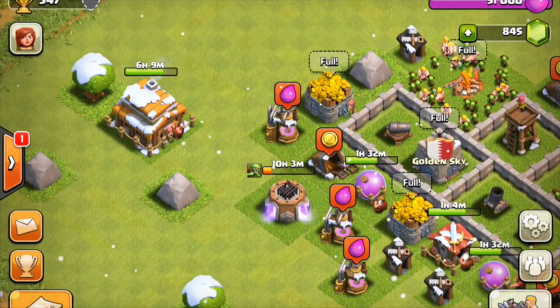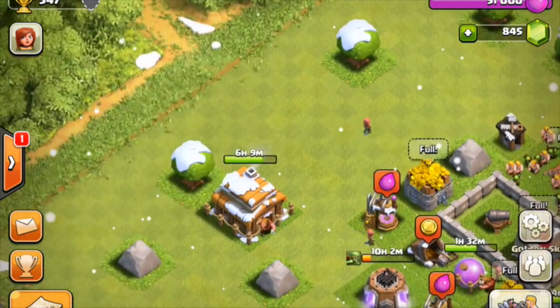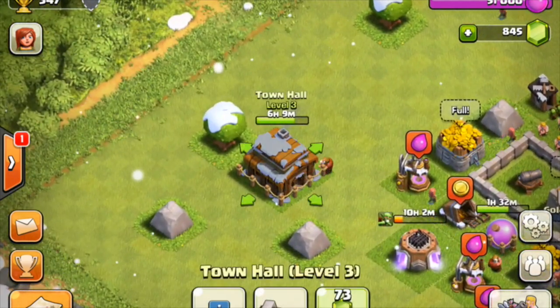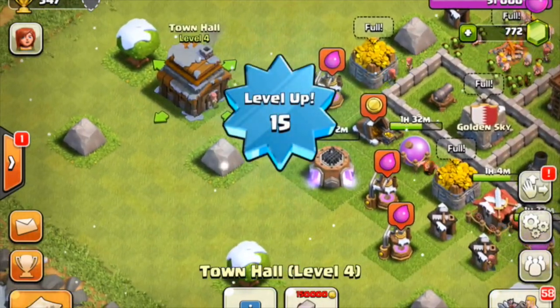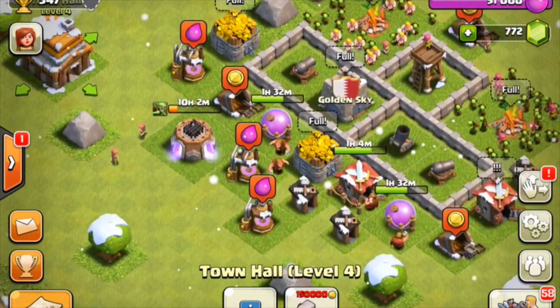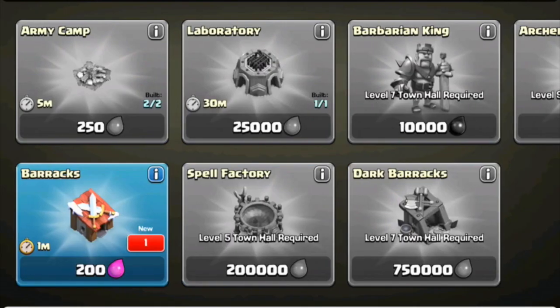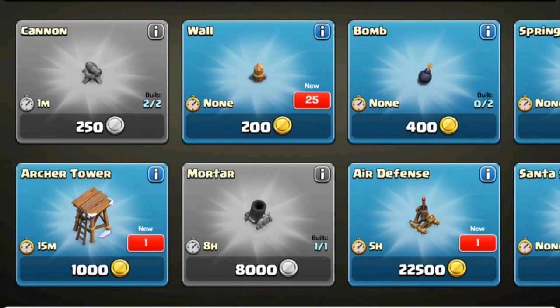We're going to be doing a bit of upgrading right now because this upgrade is going to finish when I'm asleep, and it's absolutely pointless doing that. I've got full tanks of gold and full tanks of elixir. So we're going to go right ahead and finish up the Town Hall. That leaves one builder. Let's see what we get new with the army - we get an extra barracks, that's cool. And some archer towers.